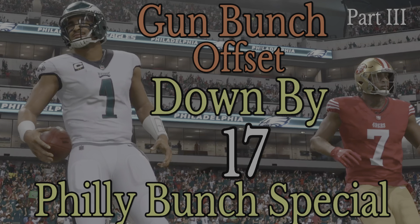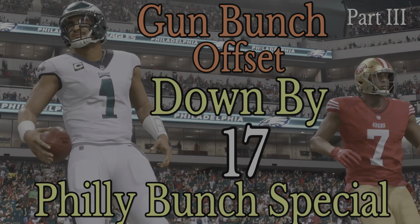What's going on everybody? Welcome back to the 10-yard fight. This is volume 18, part 3, Philly Bunch special, featuring the Gun Bunch Offset. Today, we're down by 17. Here are your audibles: spacing switches mentioned previously is your main play. It opens up the double post and the Z-Spot and Go. Smash Return, Dig Return, Speed, Dig, Verts, Halfback Under, and Bench Pivot are plays you should center around it.